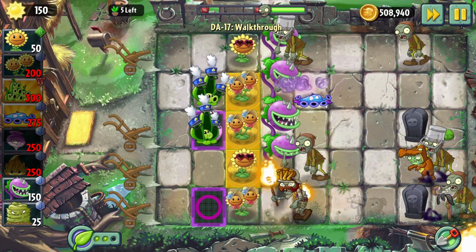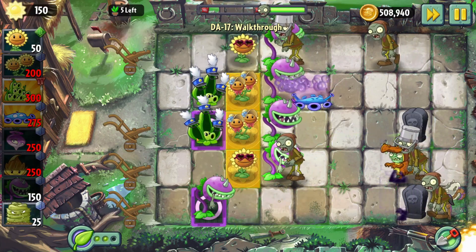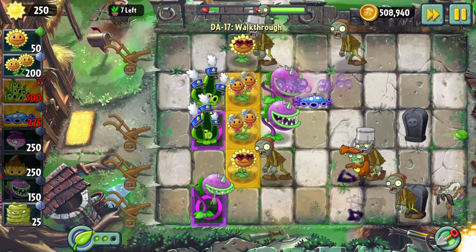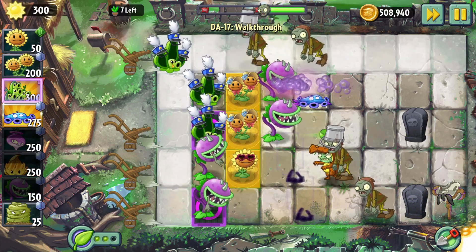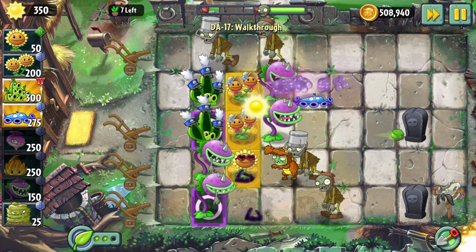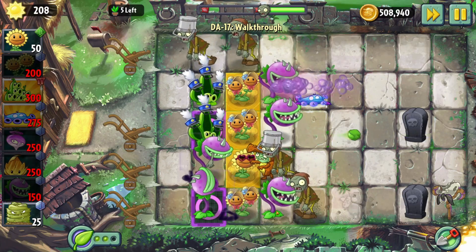I really need to try and get peapod out. Excuse me, dude — how did that guy manage to get through? This is a bit of a problem. The top row is basically gone, nothing I can really do about that. This row I can definitely save, though.